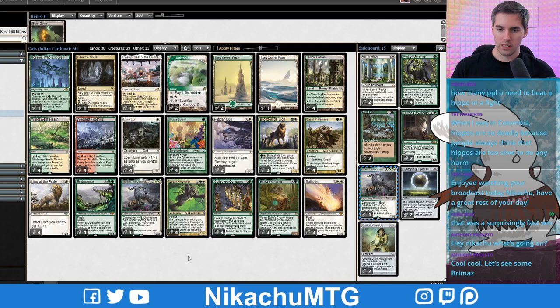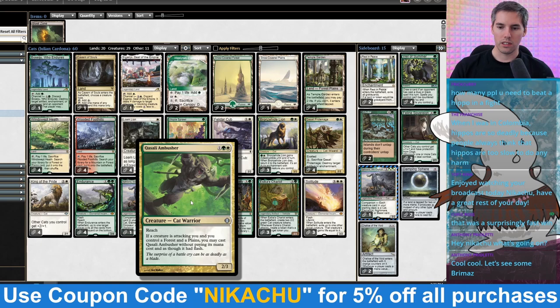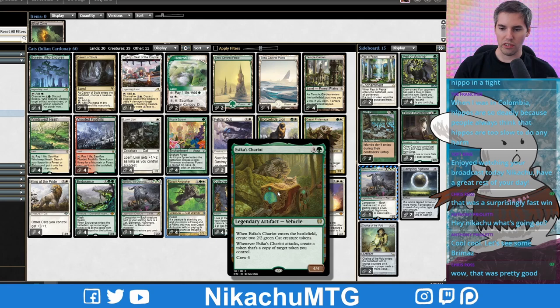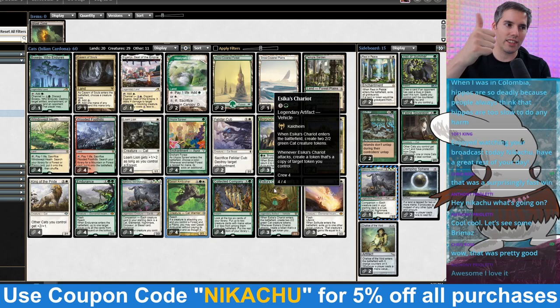Julian Cardona is 2-0 on Paywall Decklist Review. First time was with that Through the Breach Murktide deck, and now we beat the Murktide deck with cats. The star of the show was Kasali Ambusher, completely blowing them out — especially when they thought I was tapped out. That's the beauty: they thought we were tapped out, went in with Ragavan on dash, and we had a dash of our own at instant speed — two of them. It was a complete nightmare for them. King of the Pride was good, and combining it with Endurance was good as well. Too bad we didn't see Asika's Chariot — very flavorful for the deck; that's how cats ride in the chariot. Thanks very much for watching, give that thumbs up for cats, congratulations to Julian Cardona, and I'll see you guys in the next match.